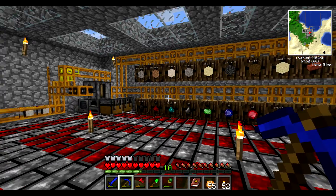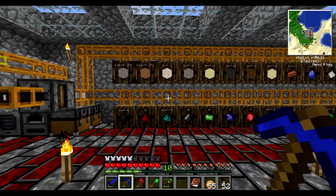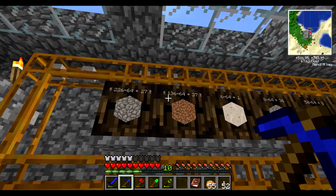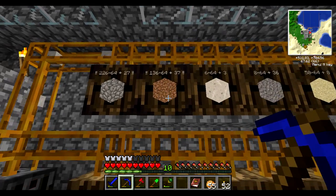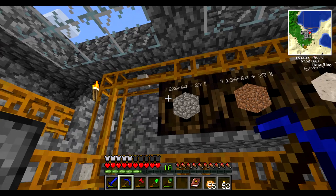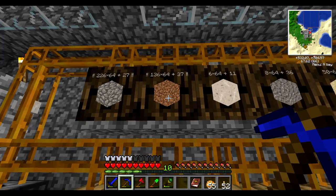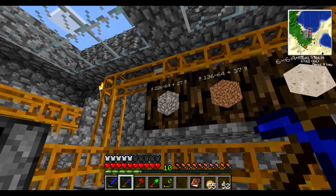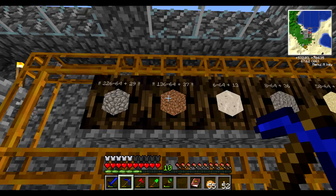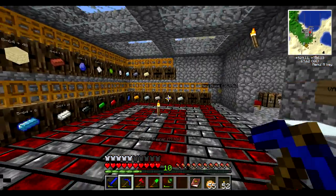Hello everyone! Welcome to episode 22 of my Season 2 Let's Play. Some time has passed since my previous episode. I've actually added another extra-dimensional upgrade to my Dirt barrel as well. As you can see, the Cobblestone one is already holding 226 stacks of 64 plus 27, and the Dirt one is also holding - that would have taken 3.5 barrels, and that's 2.5 barrels. So you can see how these upgrades are very useful.